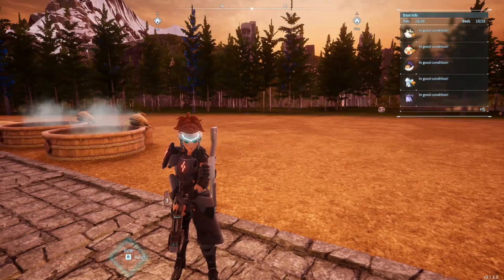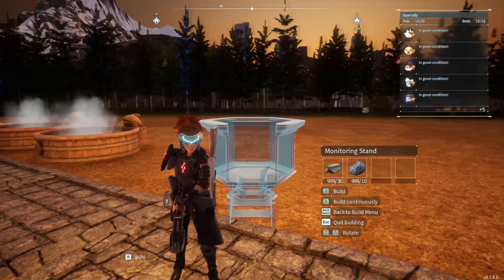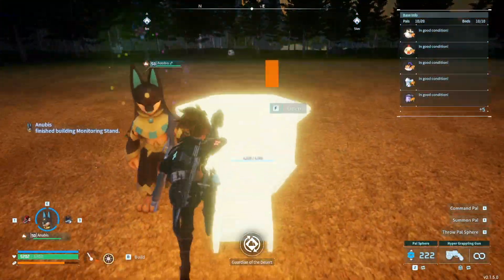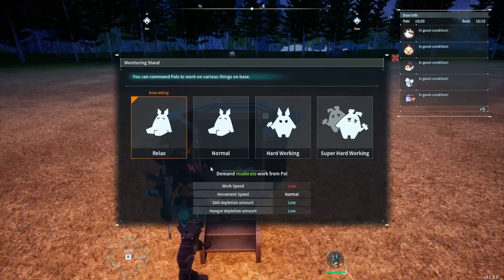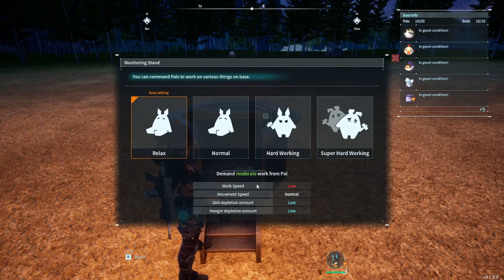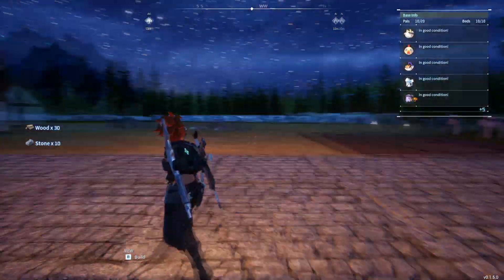Another important thing — more than likely a bug — is the work speed issue that was introduced with the monitoring stand as part of this update. In the monitoring stand, there is now a relax mode which is the default, whether you've had a monitoring stand in the past or not. This will cause your pals to have a low work speed, which is indirectly a gigantic nerf. To fix this, visit your monitoring stand, and if it shows as set to normal, click relax and then click back on normal to make sure you're properly set. After that, your pals should be working at their pre-patch speeds.